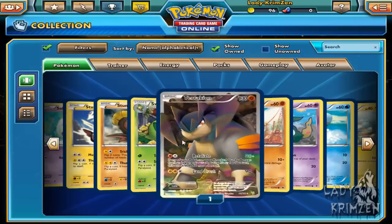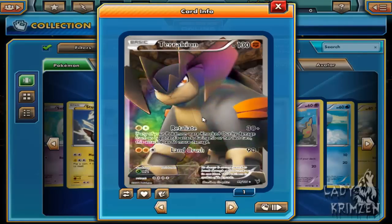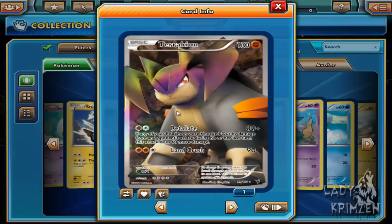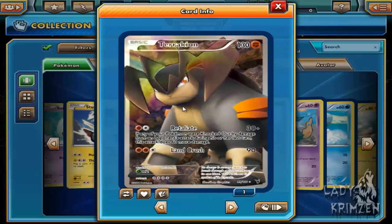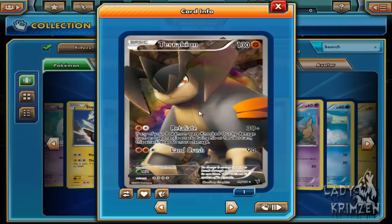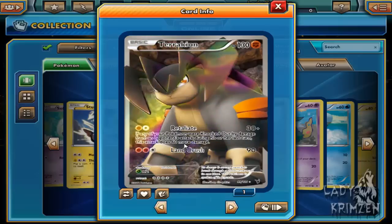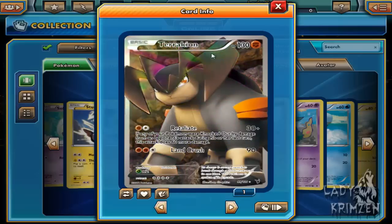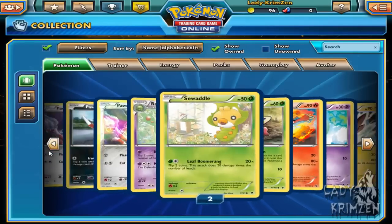We've got Terrakion, which is a really strong card. You can use Retaliate and switch that method on return with Terrakion. A lot of cards do not usually carry 90 health if they're not fully evolved, so a lot of cards will go down to one hit. If not, Land Crush will definitely hurt and take out a lot of Pokemon unless they're fully evolved and sitting at full health.